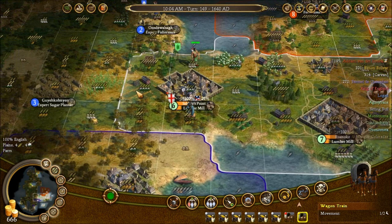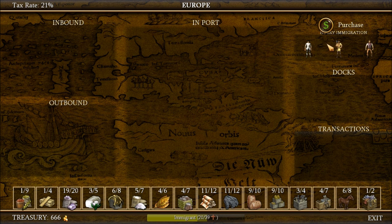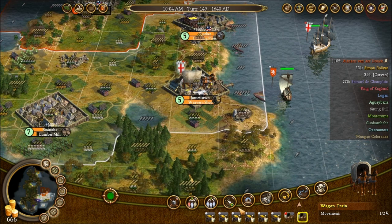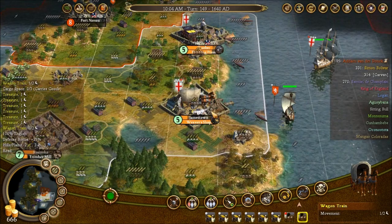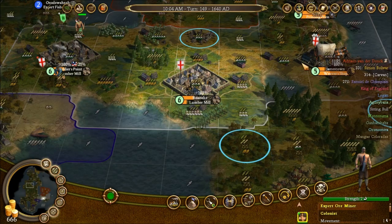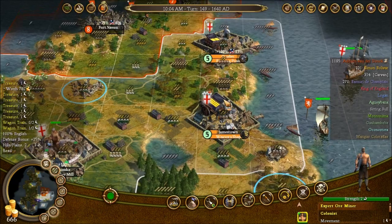Wondering how best I can try to continue optimizing. Who's on deck in Europe? Nobody that's really worth anything. So what I might start doing is buying guns and bringing them back, just in case of any native attacks. How many hills do I have? Can I start blacksmithing? Might be able to get away with blacksmithing a bit. If I pull out my expert ore miner, that won't destroy that settlement, which is nice. Let's get gun production going in Quebec — yes, we'll do that.